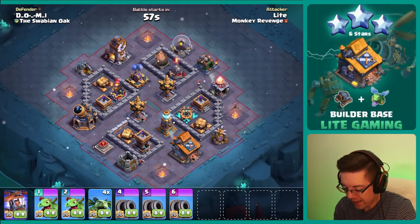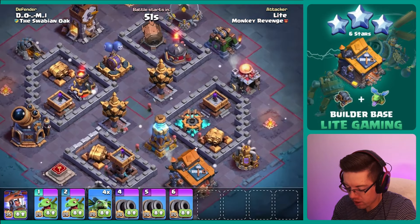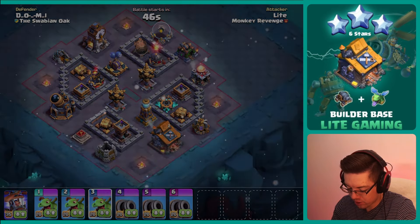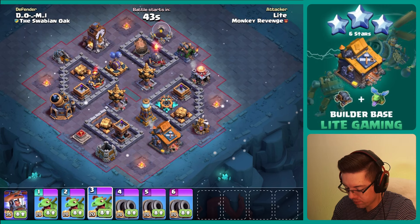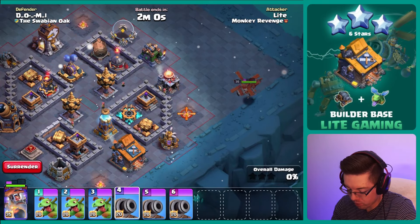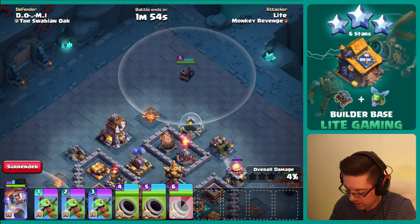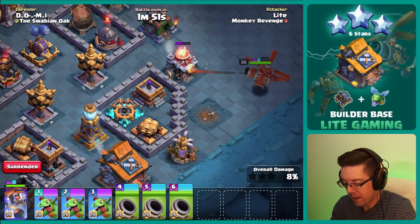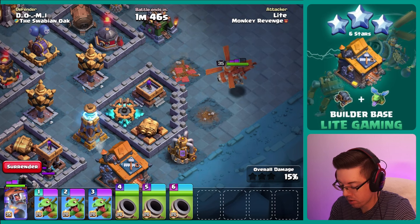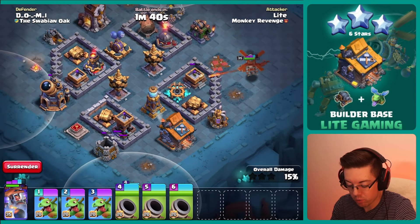We are on to the next base. Interesting layout where there's an empty spot in the core of the base — surely there are no traps there, right? We'll bring in the baby dragons because they work out very well, and there is not a whole lot of air coverage on the right-hand side of the base, so we'll send in the battle copter over there. When this battle copter takes out the lowered arch tower, there's nothing else on that side of the base — it's out of range of the roaster and tesla, so it can take out that pesky ground expo.